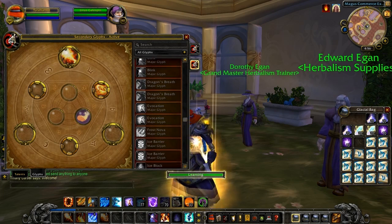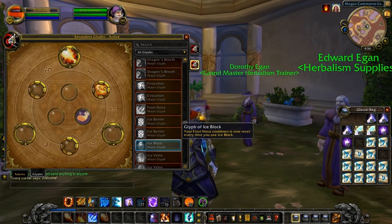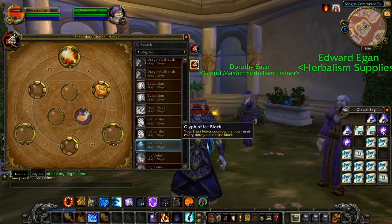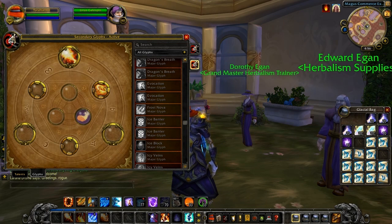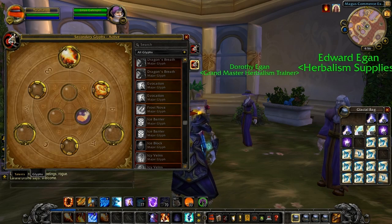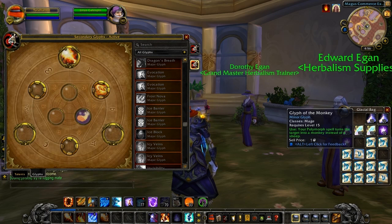You can see Frost Nova there. We'll put Ice Block in, and for some reason it's not popping up there — there is actually a reason for that. Right now in the beta, it's doubling up for some reason, so I learned one that's actually up the top there. So there's where the glyphing interface is, as you might imagine. We'll reload it and have a bit of a scroll up here.